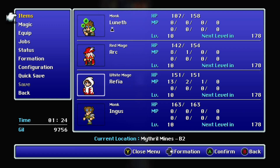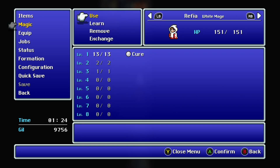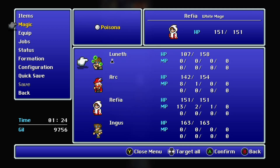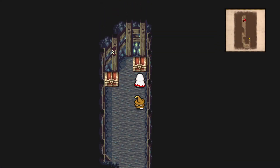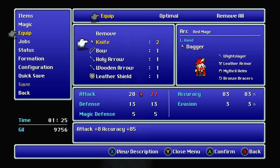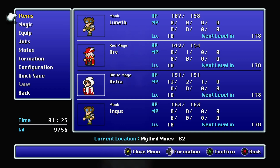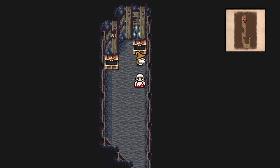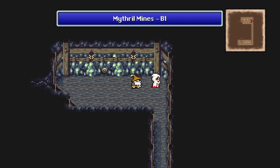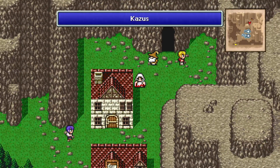We've gotten poisoned for the first time, but this is no problem — we have some antidotes. Get those swords. Red Mage — even though it's generally my favorite class in Final Fantasy, it is not great in this game, but I still use it because I like it. You don't have to min-max.